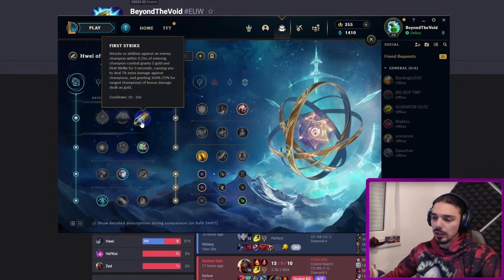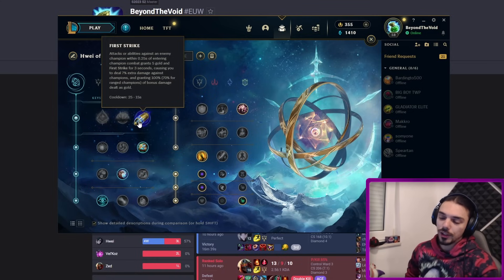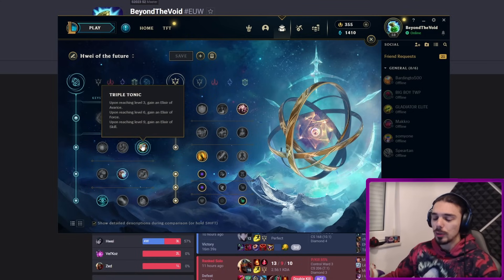Ghost completely fixes the character — it's everything the champion wants. You're super squishy so you really have to keep enemies at arm's length and play that control playstyle. You play it with Ghost. There are basically two sets of runes you can run. The main one starts with First Strike, which is very good since you're usually the one engaging first, so you get high value from it and accelerate your build in the first few items.